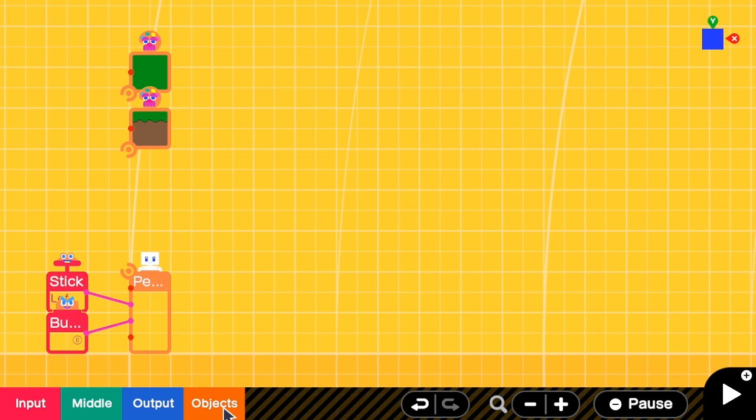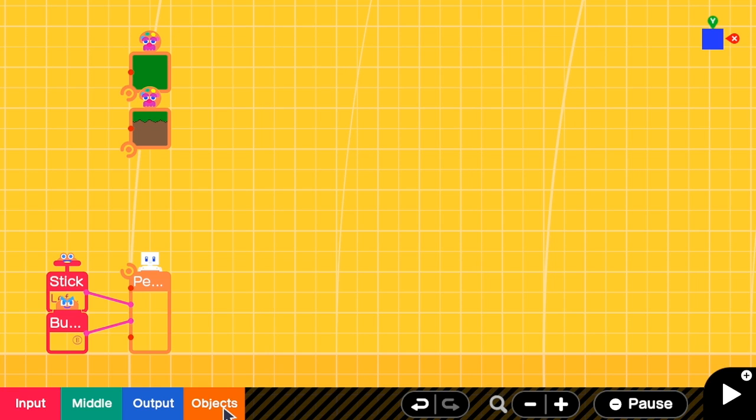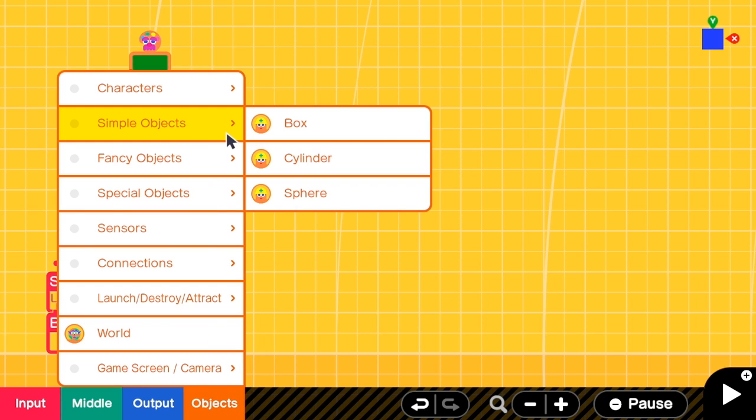Okay, let's see what those five nodons are. The first one is a visible non-solid box. This is going to be our platform that we can see but we can also jump through from below. So I'm going to go to Object, Simple Object, and then Box.